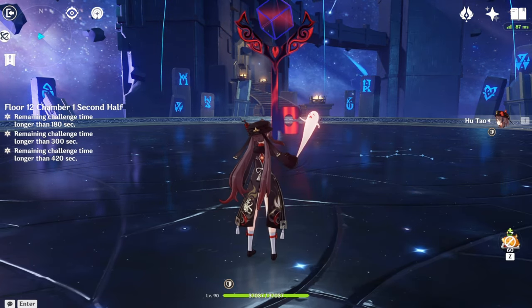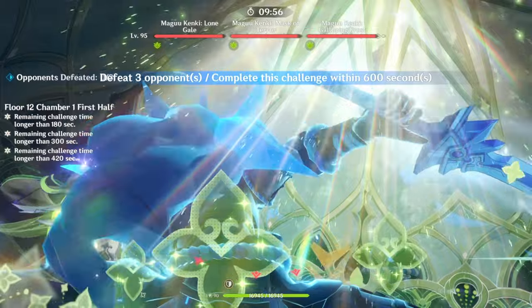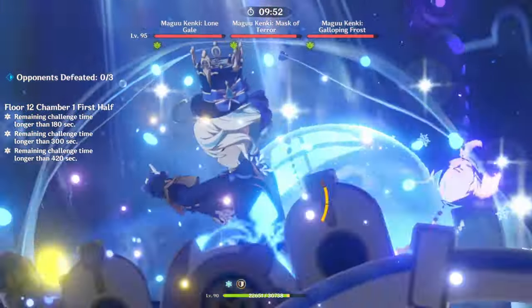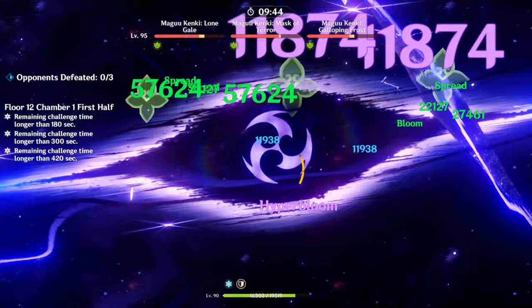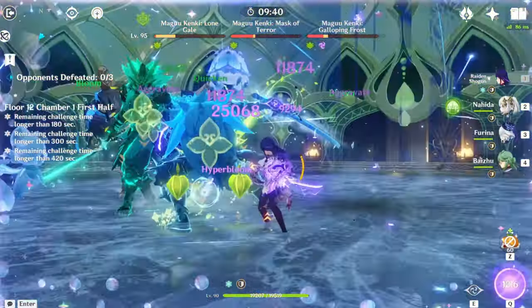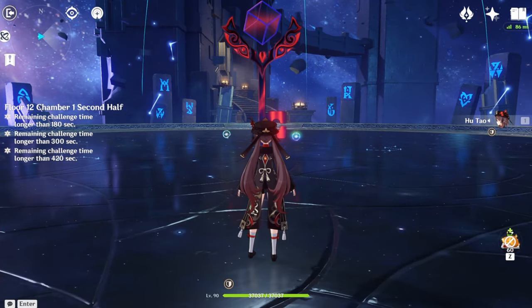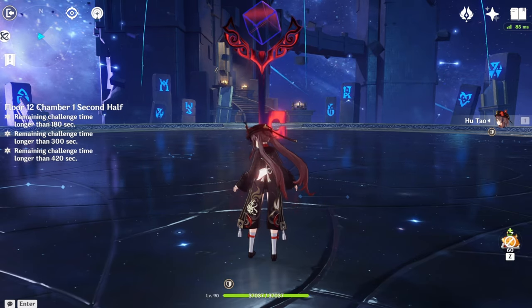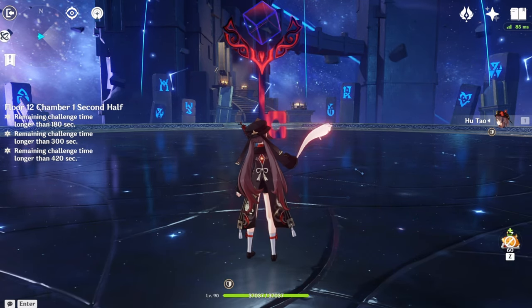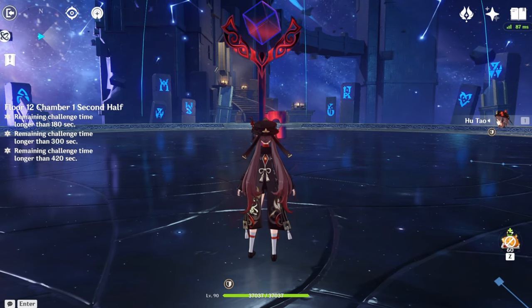Here is another overpowered team — the Hyperbloom team. Everyone already knows how good the Hyperbloom team is because it's literally one of the most run teams in the entire game. Your main characters will be Hydro, Electro, and Dendro. Hydro and Dendro for the Blooms, and then the Electro character hits the Blooms to do Hyperbloom damage. We literally just steamrolled through that and they're dead. Hyperbloom is probably one of the best teams for single target enemies because all the Blooms will attack the one nearest enemy — it does way too much damage.